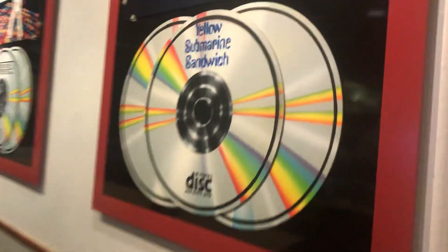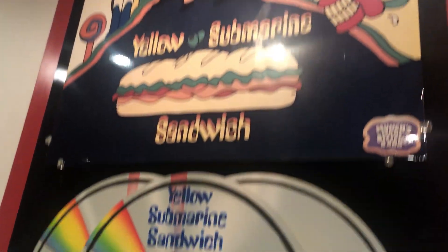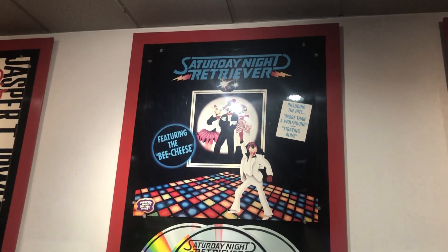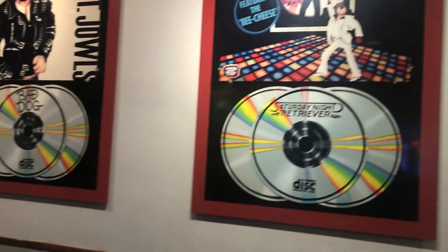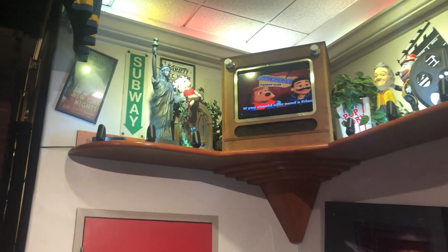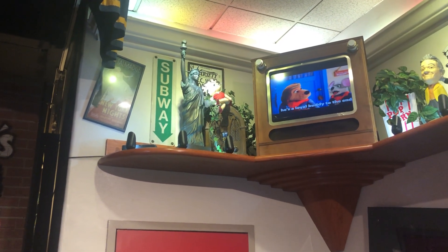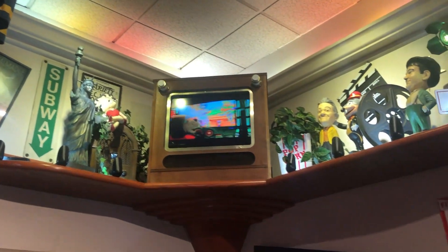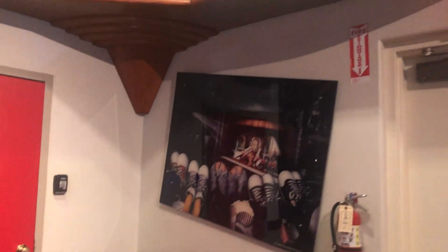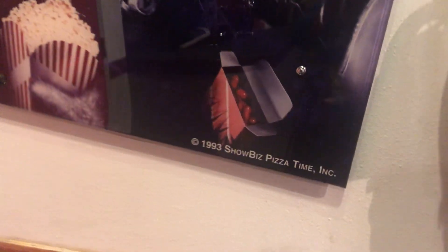There's a guitar, some stars, and artwork called Brawn in the USA. There's also a yellow submarine sandwich — funny and cool artwork. There's Saturday Night Rich Retriever and Bad Dog — Jasper T. Jowls. Up above there's a subway sign, New York Heights, Saturday Bay Booth Variety TV, popcorn, figurines, stars, and some really cool memorabilia including 1993 Showbiz Pizza Time Inc. branding.